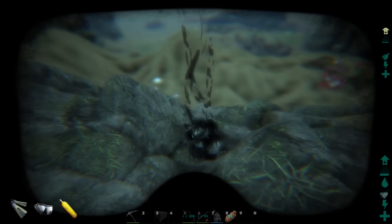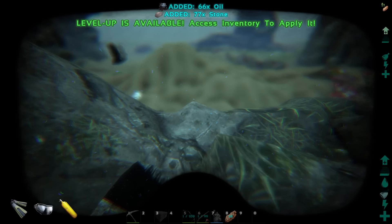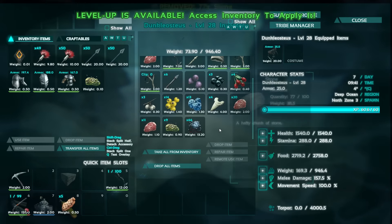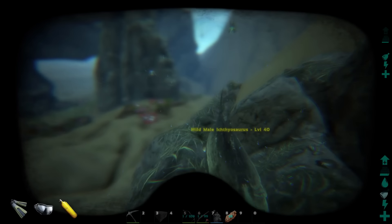Here we are at some oil, so let's see about gathering this. That was fairly easy to gather — gathered oil very well, 66 out of one node, so that was pretty good. It seems like stamina is what we're missing, so let's go ahead and level that up.